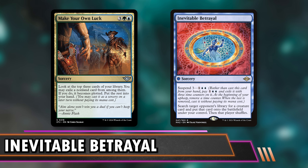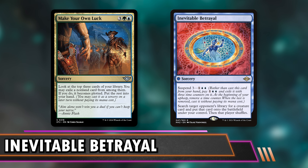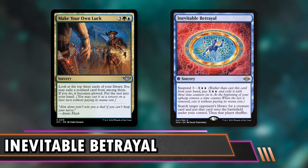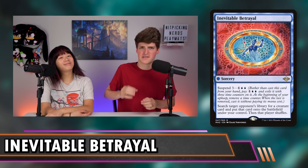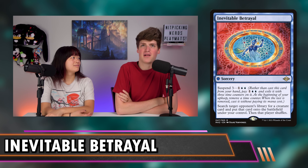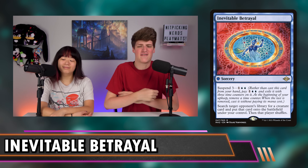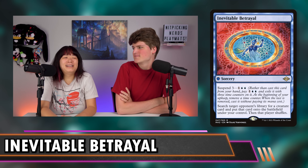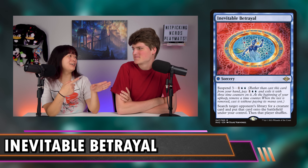So you draw three, plot Inevitable Betrayal, which will now cost zero from the plot zone — the exile zone. And it's face up, but it's also face up if you suspend it, so the intention there is kind of the same. They can hold up a counterspell, they could do that anyway. This is also quicker than suspend three — that's a long time to do. Suspend three leaves three whole turns for three whole players to interact. This is just, I have this next turn, get ready. There are also other zero mana suspend-only cards, and I think it might be cool to build an entire deck around those cards. My favorite is definitely Inevitable Betrayal.